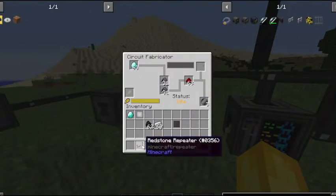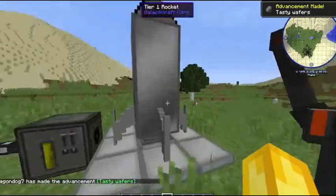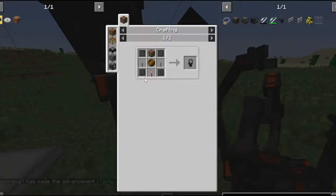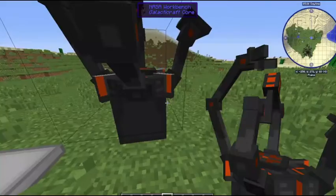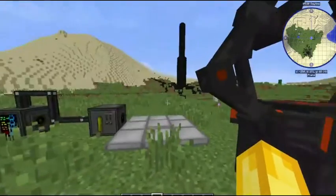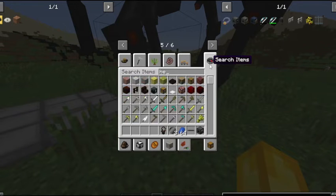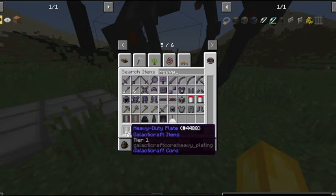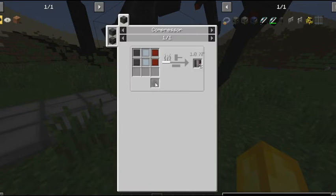The next thing you're going to want is the NASA workbench. You make it with four compressed steel, two levers, a crafting table, an advanced wafer, and a redstone torch. With this, you can build your first rocket. You'll need some tier one heavy duty plates.